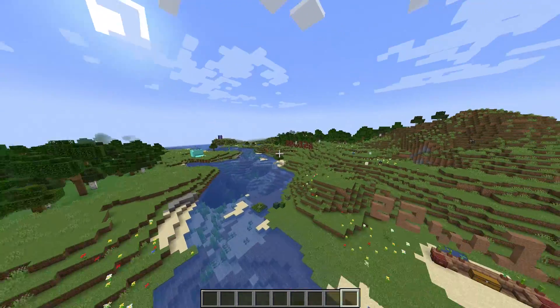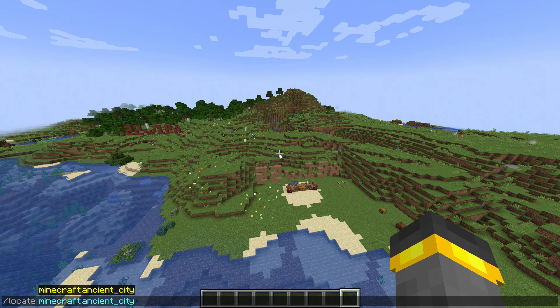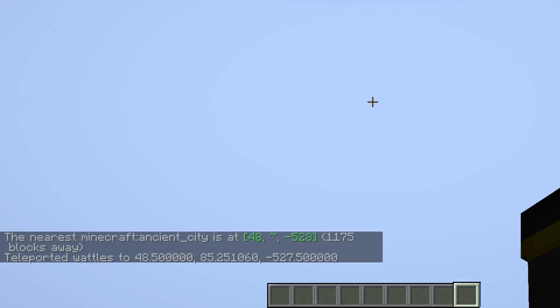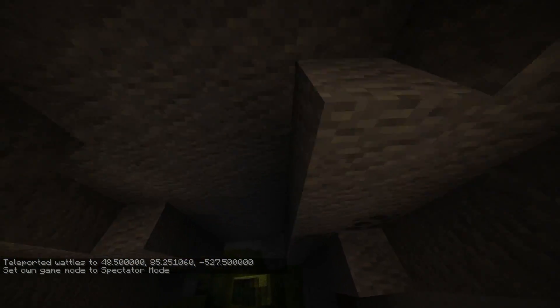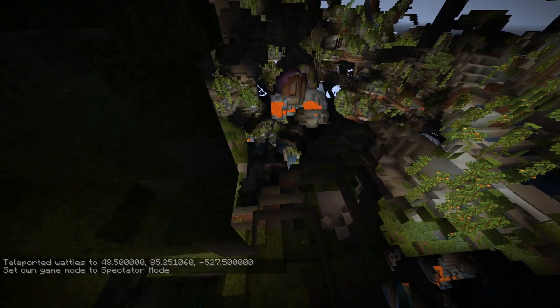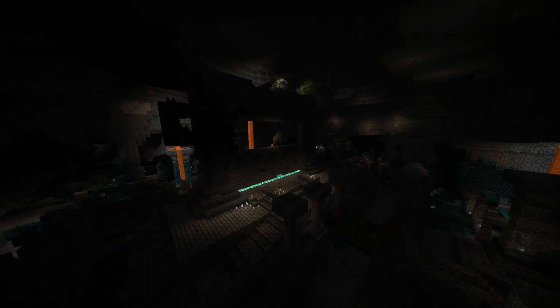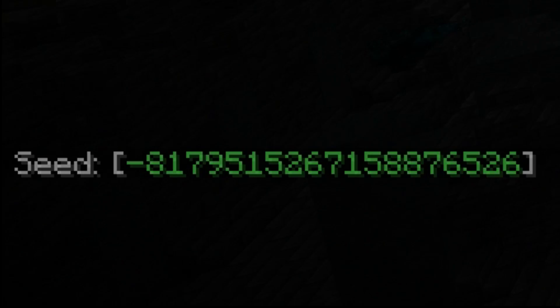This is my snapshot world for 1.19 — been using the same world every time. I was nervous at first, but I used the locate ancient city command and it's relatively close. Flipping into spectator mode and going down, I found lush caves first. Then I kept going down and found it — the ancient city, with that beautiful weird portal thing in the middle and dark oak wood. It's right below a lush cave. This seed is literally the best.